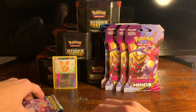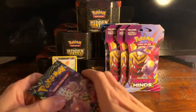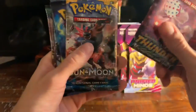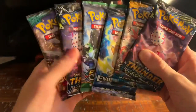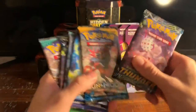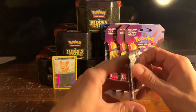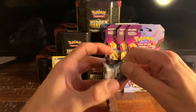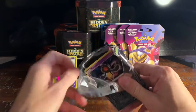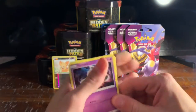Looks like we got six boosters here, so that's not a horrible value for twenty dollars — a booster pair, a promo, and six boosters — but it's not really that good either. We got a Guardians Rising, Lost Thunder, Fates Collide, Evolution, Sun and Moon, and Lost Thunder. Let's start with the Lost Thunder pack. I'm probably gonna mess some of the code cards up, so I apologize if I ruin the surprise.